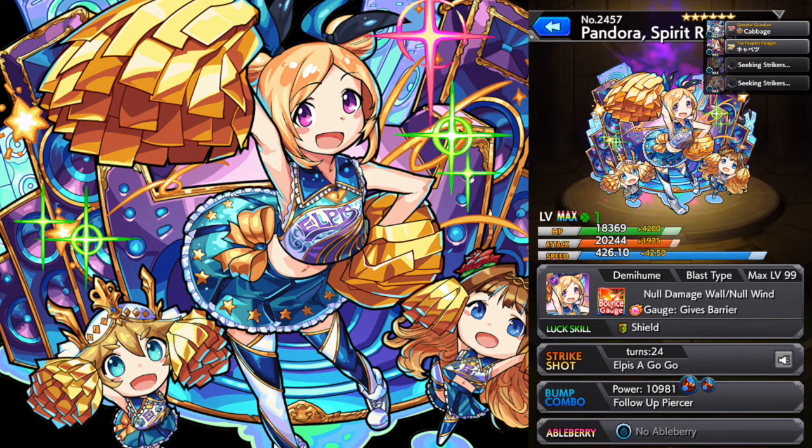Finally, let's look at the bump combo — this is kind of the number one reason why people use Pandora. She has the follow-up piercer, but she has two of them, and on top of that she has blast type. So she is at least twice as powerful as D'Artagnan with her bump combo. She's kind of changed the game — people will bring Pandora and build teams around her to take advantage of her bump combo, taking her to any quest regardless of gimmick, just like how Lucifer was used way back when.